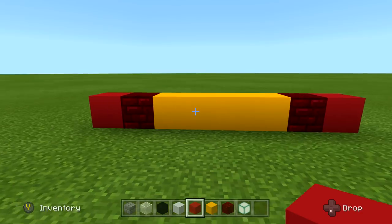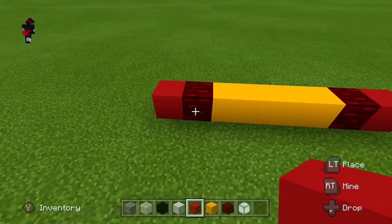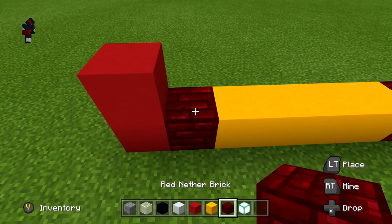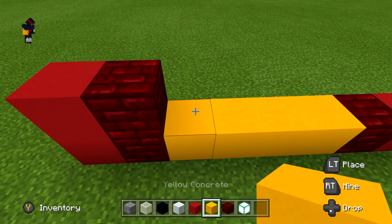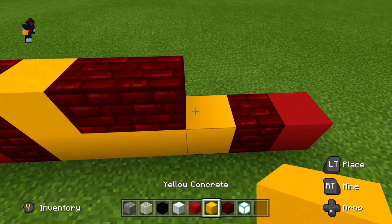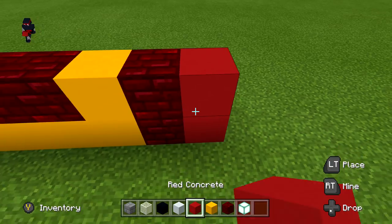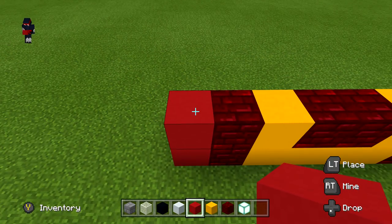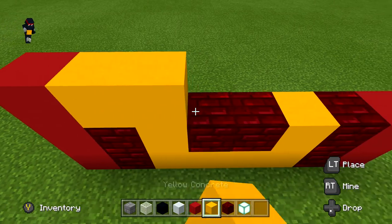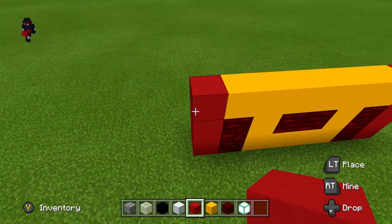Keep working left to right. Starting on the left: one red concrete, one nether brick, one yellow concrete, two nether brick, one yellow concrete, one nether brick, one red concrete. Next row: one red concrete, six yellow concrete, one red concrete. Next row: one red concrete, then a complete row of just yellow concrete.